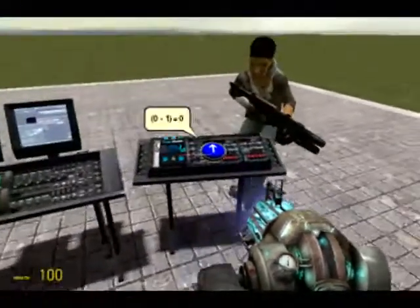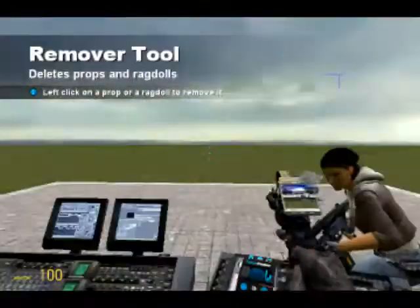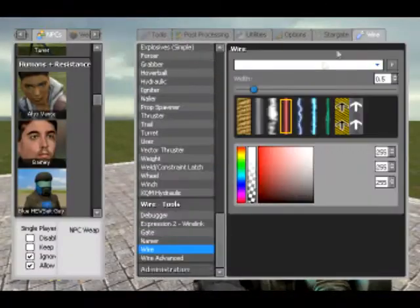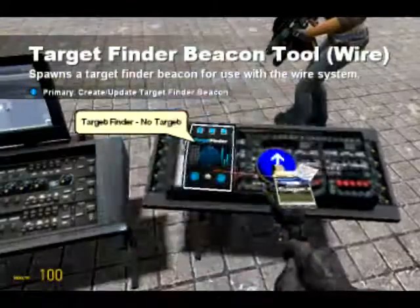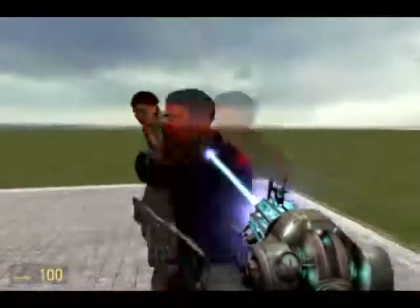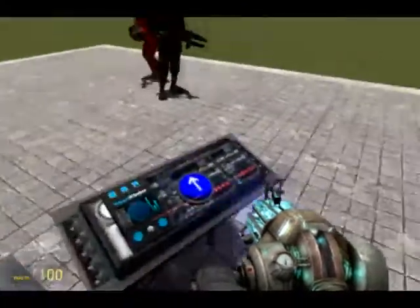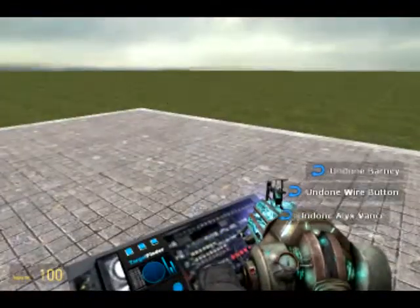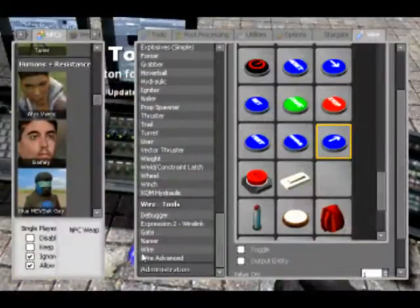Pressing 'next target' should hopefully cycle to the next closest target. This isn't working at first - I hadn't updated the target finder to target NPCs. Now it's found Alex, and if I spawn Barney it just targets the closest person. When I press 'next', it cycles through the targets, so you can see that happening.